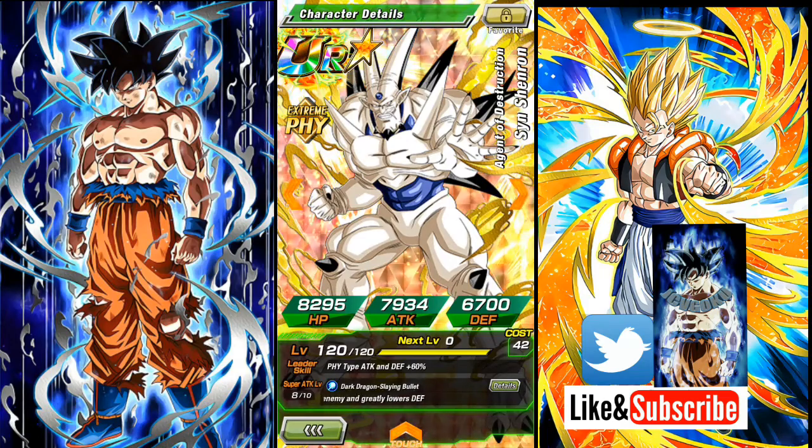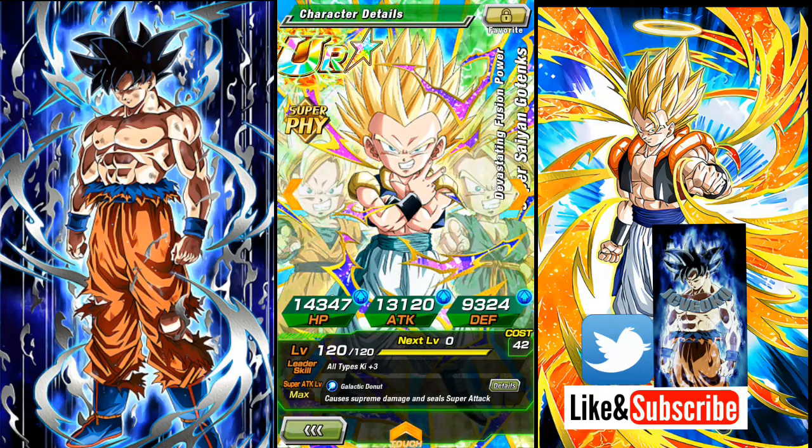And then next we got Sid Shenron. I got him — all four dupe paths open, super attack 8, and Elder Kai is used. That's how many I pulled of him — quite a bit.